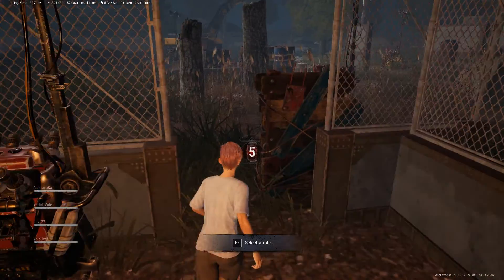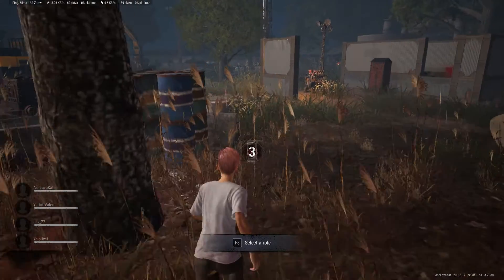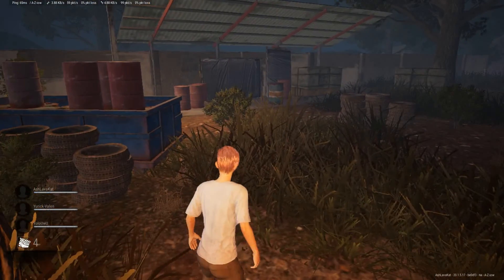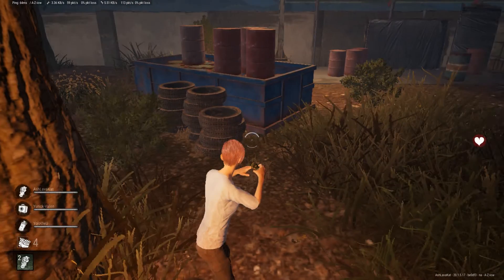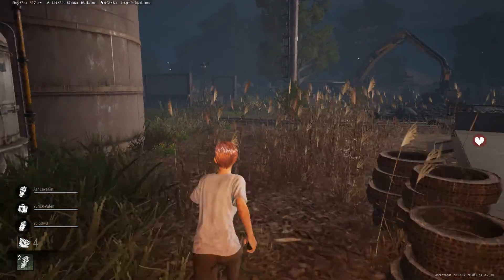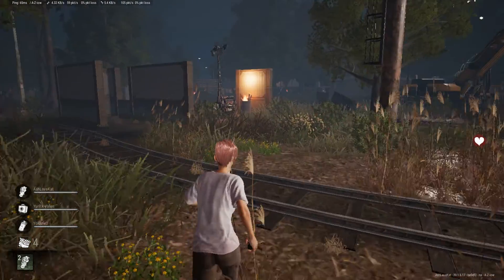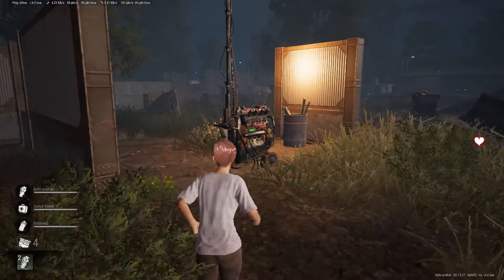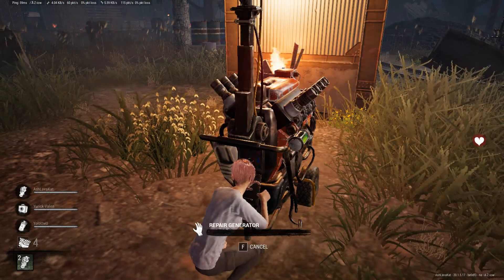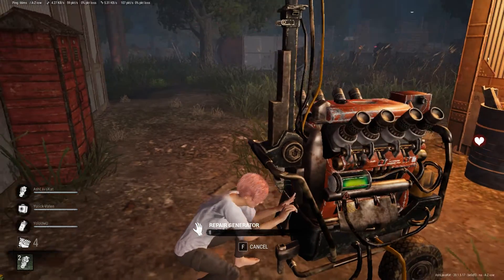Another weird thing is you spawn in with a medkit, though I think you can switch to another item. I have a grenade this time — the first two times I spawned in I had a medkit. The controls for this game are absolute ass. But look — it's press F to repair generator, and I'm not a fan of this. But look at the old generator animation.